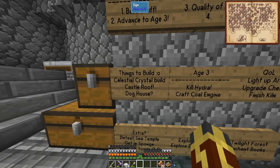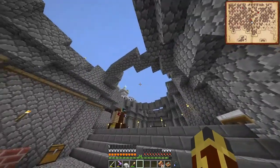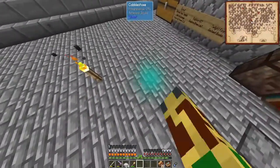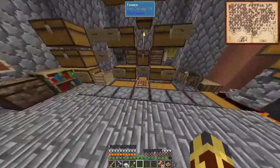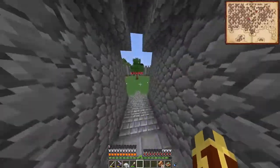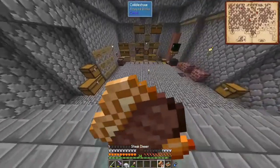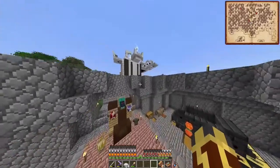Another thing we could do today, which I don't think should take too long, is build up our castle roof. We don't have this done yet — we have been sitting in the rain. Our chests are getting absolutely waterlogged. I'm surprised the cobblestone and granite doesn't have any moss on it yet. And the last thing: we built our horses a stable last live stream, so let's go ahead and build our doggies a dog house. That is the plan, and now we just got to see how it goes.